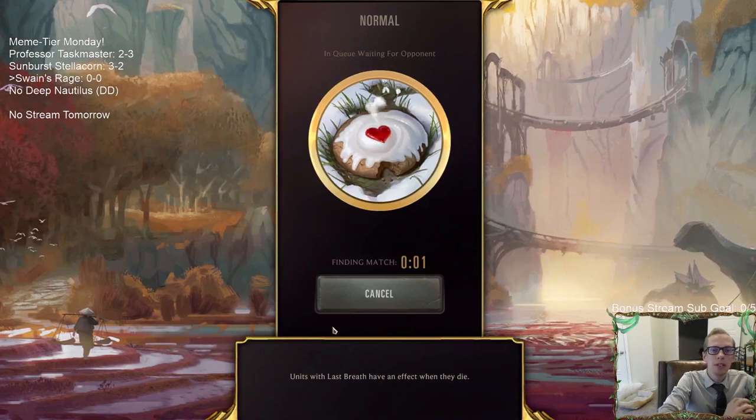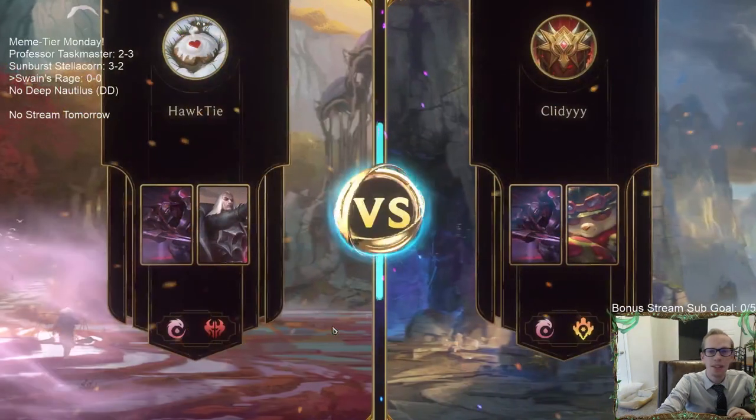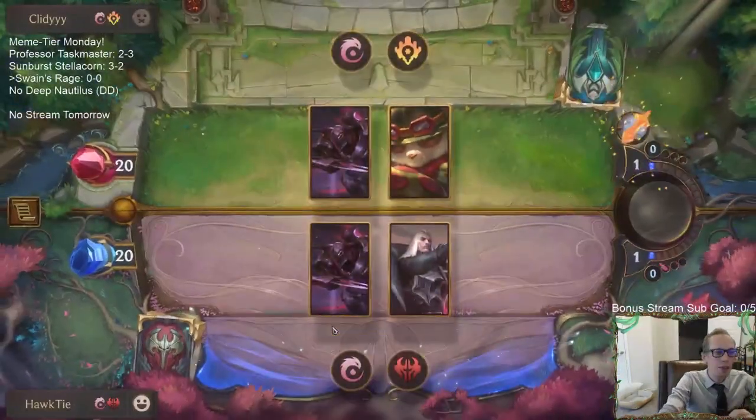We're just going to be playing it in Normal — that's what we do here on Meme Tier Mondays. We're going to try to Dragon's Rage kick some people with Swain. This one is a little more legit than some of our other Meme Tier decks — bunch of good cards in here.